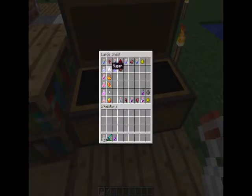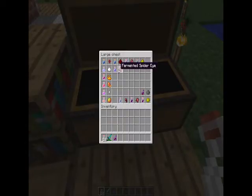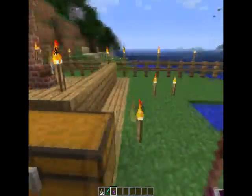To get Potion of Swiftness, take your Awkward Potion and add Sugar. Strength, add Blazing Powder. Healing, add the Glistering Melon. Potion of Regeneration, add a Ghast Tear. Potion of Fire Resistance, add Magma Cream. Then take your Potion of Swiftness and add a Fermented Spider-Eye and you get Potion of Slowness. Potion of Poison is Awkward plus Spider-Eye. Potion of Harming is Instant Damage, adding a Fermented Spider-Eye on top. You can also make Potion of Harming stronger with Glowstone Dust, and make it a Splash Potion by adding Gunpowder - which we are going to now test.